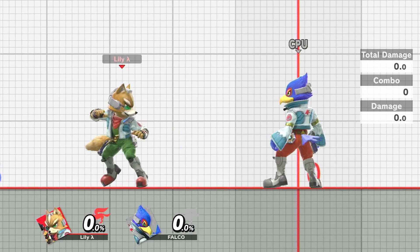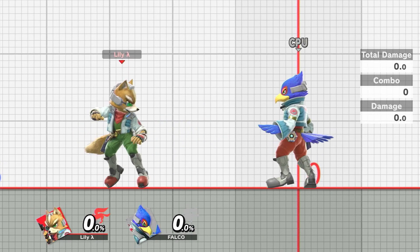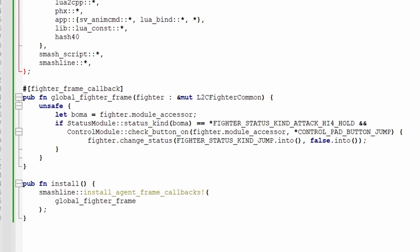Let's take it a step back and just make an example using status kinds. Here's a global fighter frame that checks if the player is currently in the attack high for hold status, which is for charging an up smash. It also checks if the player is pressing the jump button. If they are, it transitions into the jump status.